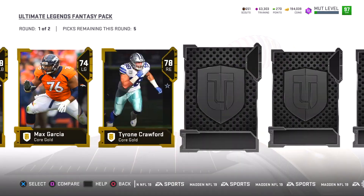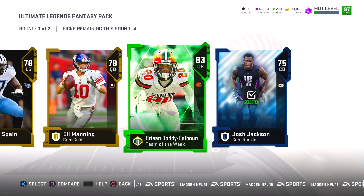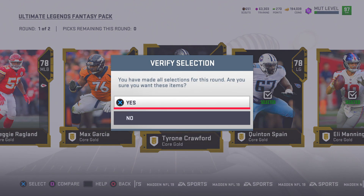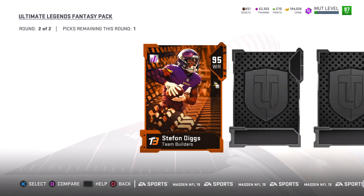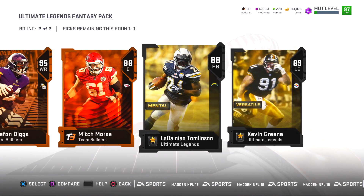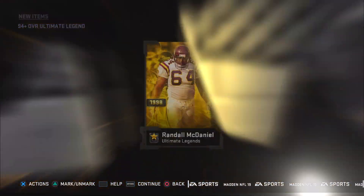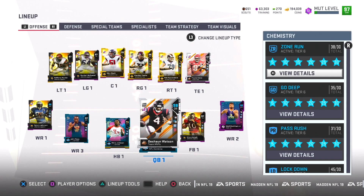We're jumping into another Ultimate Legend pack. First round you get five selections — why am I seeing all gold? Team of the Week 83 overall, we'll scoop it up. In the second round we get one selection: 95 overall Stefon Diggs straight out of the University of Maryland. I'm going to go ahead and scoop up that Stefon Diggs. Now we're down to the bundle topper — guaranteed 94-plus. Unfortunately this time we only got the minimum, the 94 overall pull. This episode has come to an end — hope you guys enjoyed it, continue being amazing people!